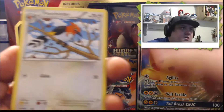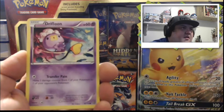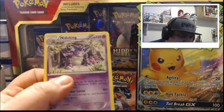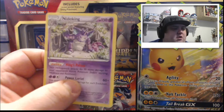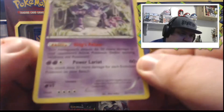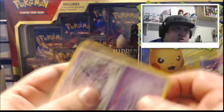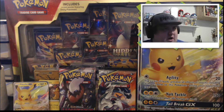We got Drifblim, Fletchender, Aipom, Larvesta, Drifloon, Pawniard, Seedot, Pokemon Ranger, and Nidoking. That Nidoking actually looks pretty sick. So there were no energy cards in the Steam Siege — this is the first pack I've opened, or at least the first in a while. That Nidoking is kind of beat up on the top, a little uneven — but for collection purposes I'm not looking for PSA 10s, so he'll definitely go in the collection. That's a good first start. I'm going to set these cards off to the side and continue on.